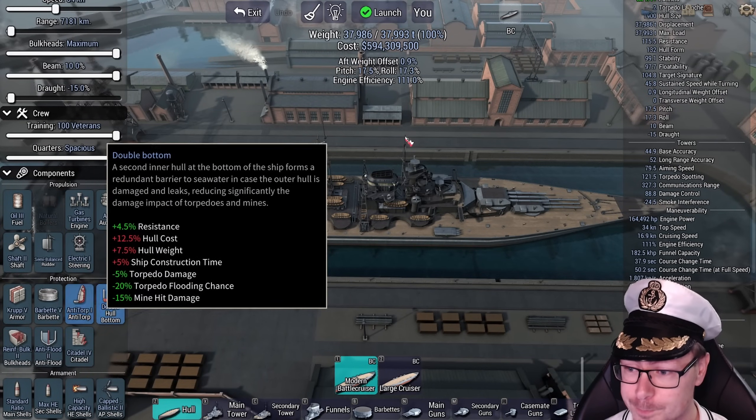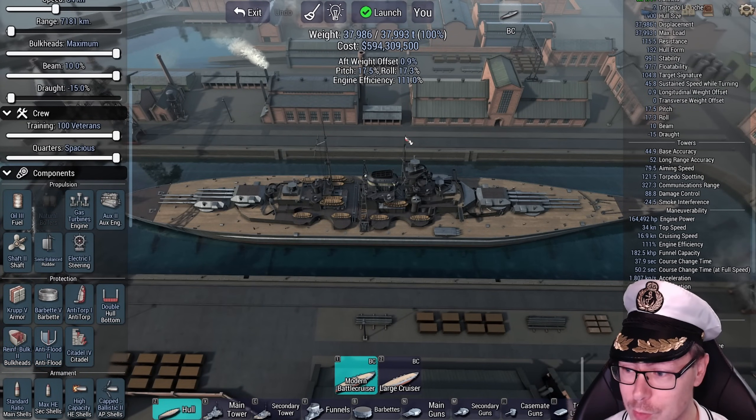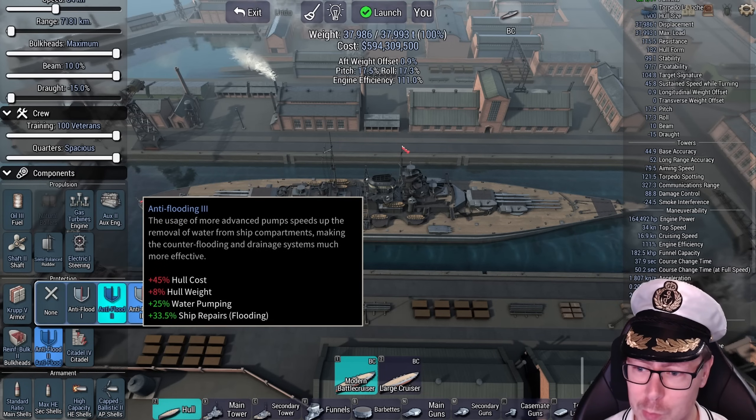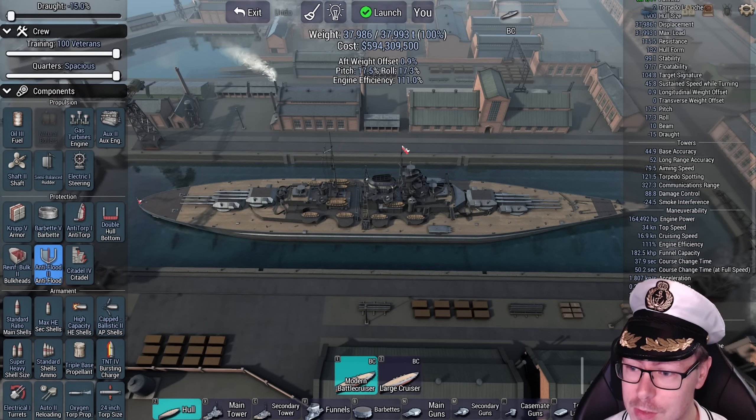Anti-torpedo one, double hull bottom, anti-flood two, reinforced bulkheads two — interesting setup. Not picking three. Especially with a ship like this, I would probably want all the water pumping and ship repairs that I can. Citadel four.